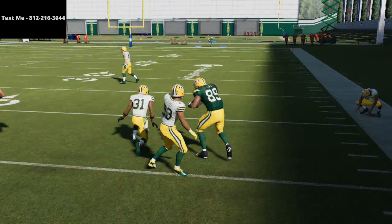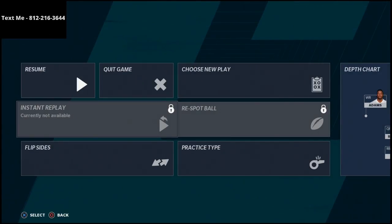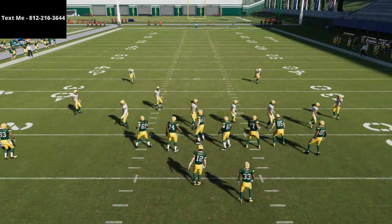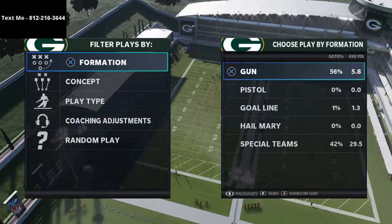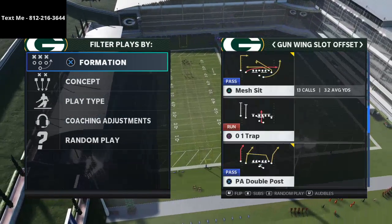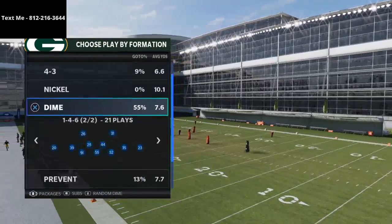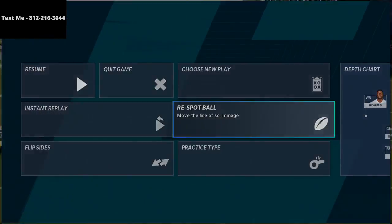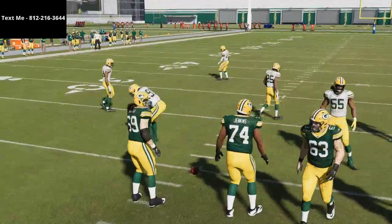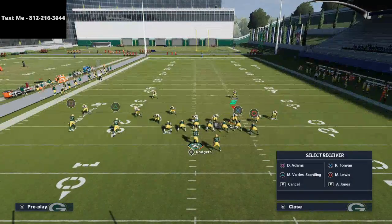One of the better ways to beat Cover 2 is especially if you're on the left hash mark. If you're running your post route, you basically want to run it from the left side of the field to the right side. We'll grab PA Double Post and Dime 146 Tampa 2, then put the ball on the left side hash — this gives us a little more space and room to throw the route we want.